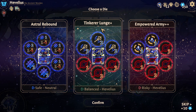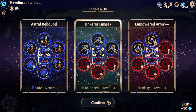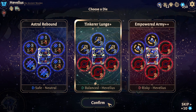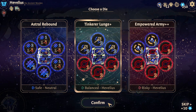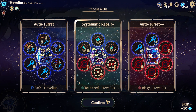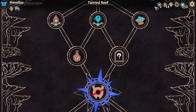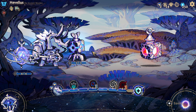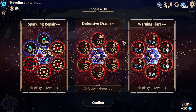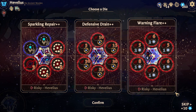Tinkerer lunge — sure. I sort of want to go tinkerer lunge. Auto return is not great. I would love to see a systematic repair though. Auto turret is good for not what I'm doing. Red chest — choose up to two risky die. No thanks.